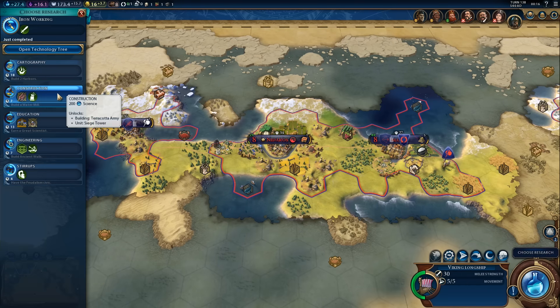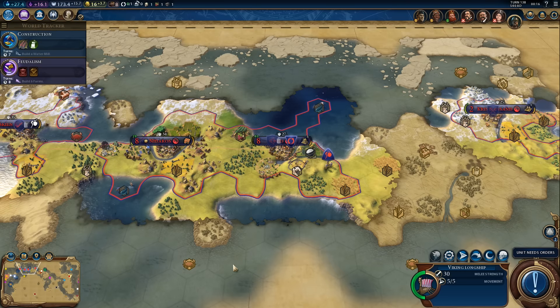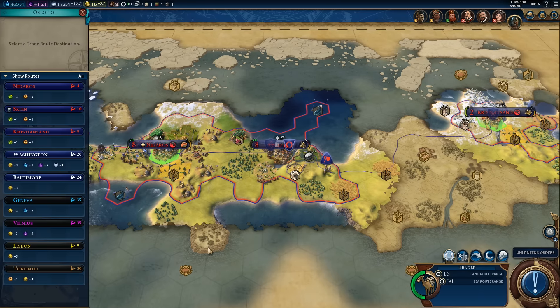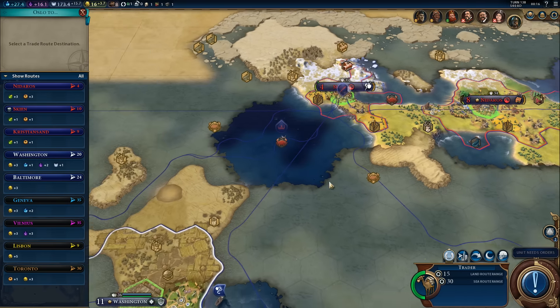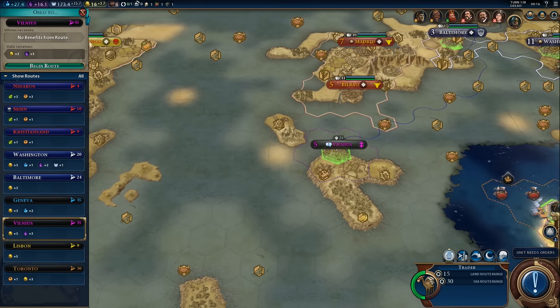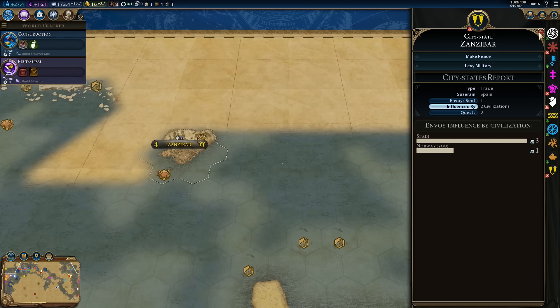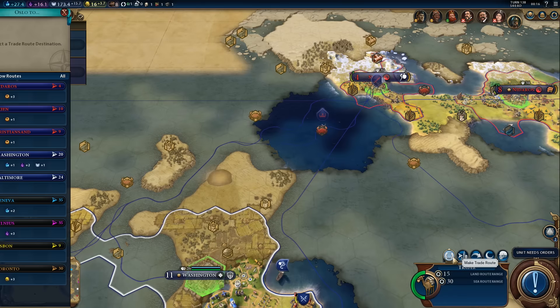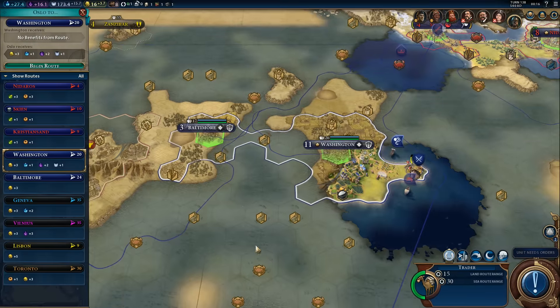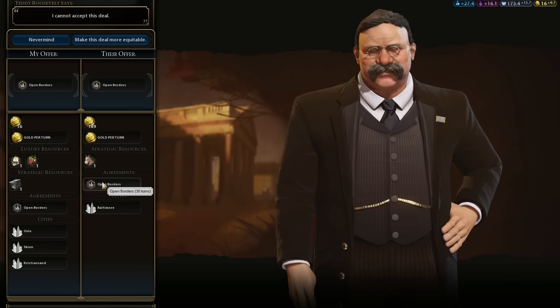Construction next — we'll get a water mill in five turns. We need some kind of safe trade route. Wait — what happened to Zanzibar? Oh, it's been influenced by Spain. We could send the trade route to Washington instead — two culture, one science and one faith — and it will also improve our relations a little bit. Let's go for that one. Can we make any deals? We can get open borders but I'd have to pay quite a bit — no, I need my gold.